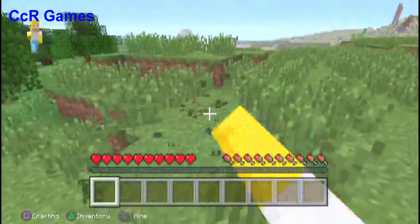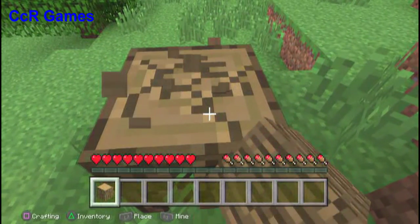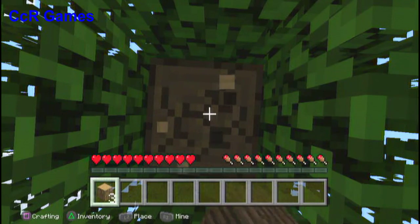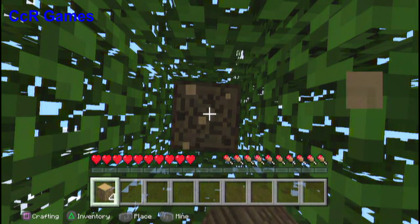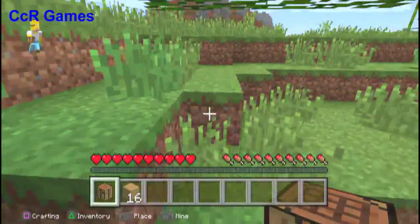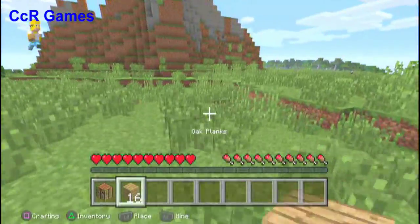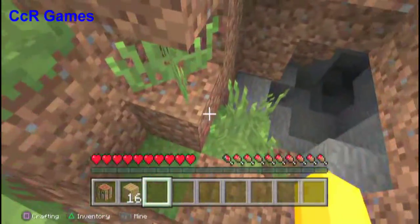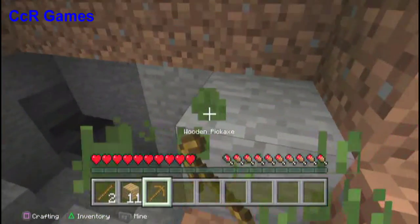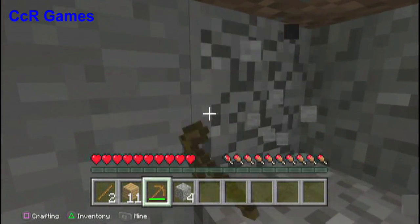I'm probably gonna go in that cave, try to get some seeds or something. Let me chop down some trees and do some basics — just have to do the basics to get to the awesome Ender Dragon stuff eventually. Get a little bit of wood to make a crafting table and some sticks. Mix these into planks, make a crafting table. There's a desert savannah — big desert. I should probably make a sword, but I'd rather have a stone sword instead of a wooden sword to save my wood for other tools.